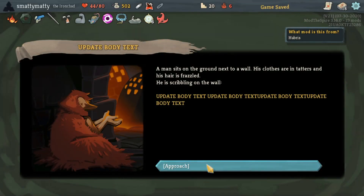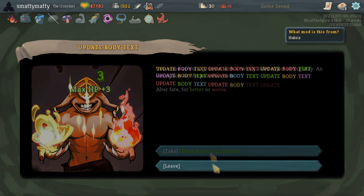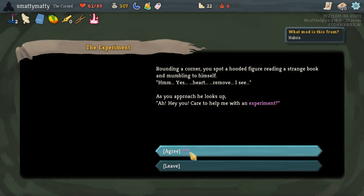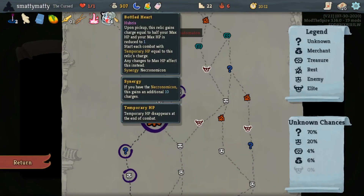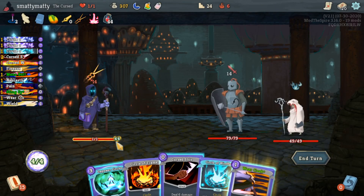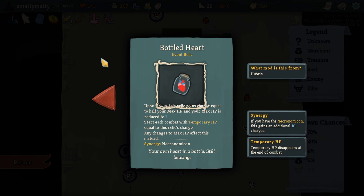This mod also adds a bunch of events. Some of these are pretty simple things you'd expect, but there are a few really interesting relics that come from these events. This act 2 event, the Experiment, will ask you to sacrifice all but one of your max hit points to get the Bottled Heart relic, which has charges based on the maximum HP sacrificed and gives you 1 temporary HP per charge at the start of each combat. It also has a synergy with the Necronomicon to gain an additional 10 charges.